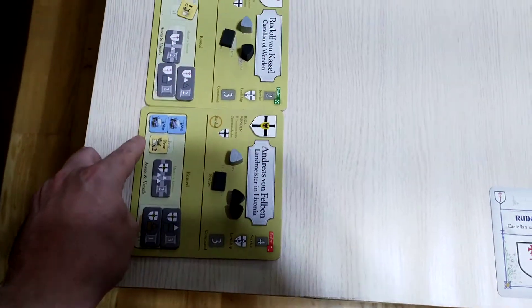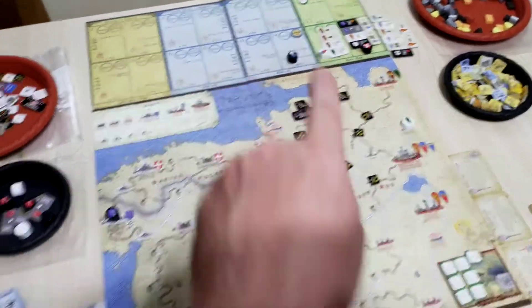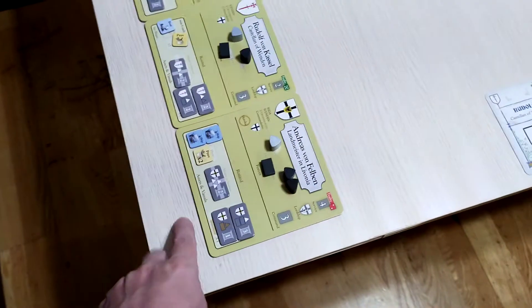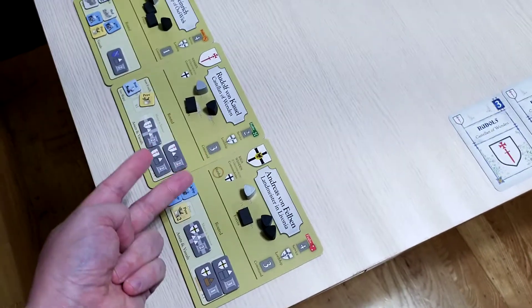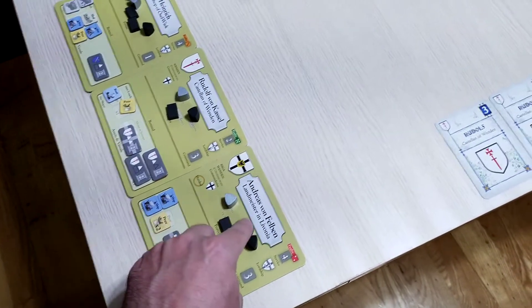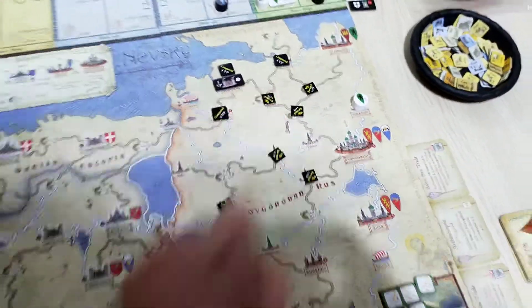The last card will be Andreas. Andreas can get a little bit more provender at the beginning of Rasputissa. He's going to get some cogs so that all of his ships will count as twice, so he's going to carry his horses and the provender to his destination so that him and Hendritch are going to be able to hold this place.